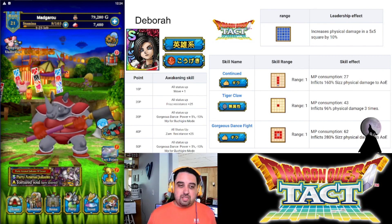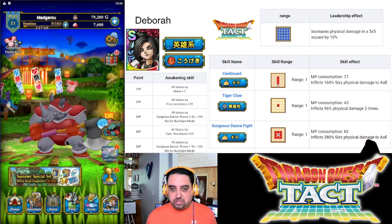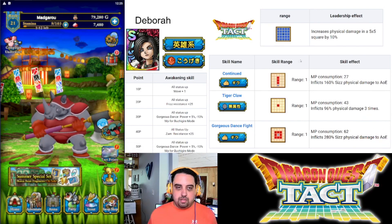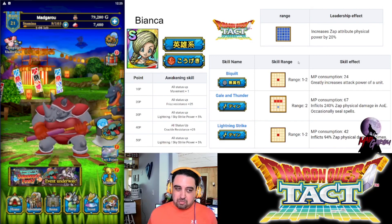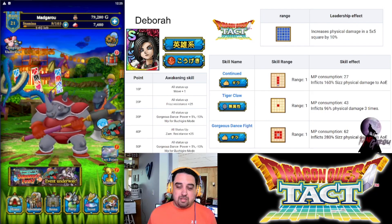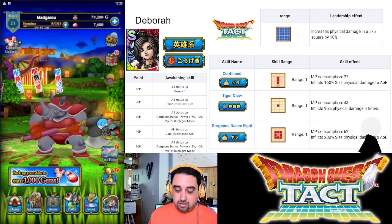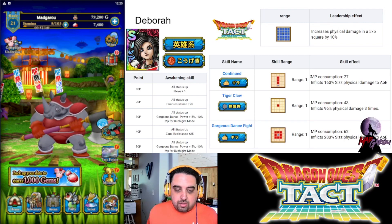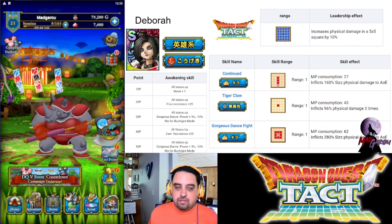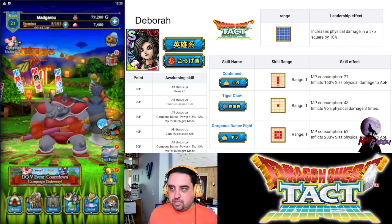She is probably the weakest overall of the three, but for my team she fills something I'm missing a lot of. I'm still debating whether or not to grab her — I probably won't decide for at least another week and a half. Both Deborah and Bianca really need their first awakening skill. If I get Bianca and not Deborah, I'll be okay taking Bianca as my dupe if I don't get extras. Her gorgeous dance fight finish move delivers 280% sizz physical damage to AoE units around her — very powerful.